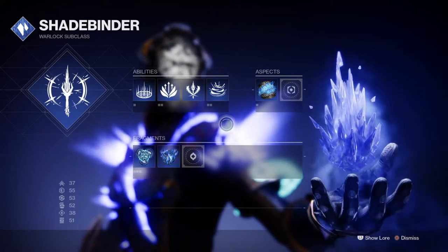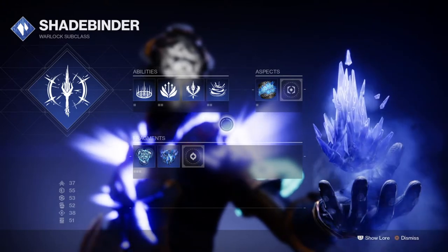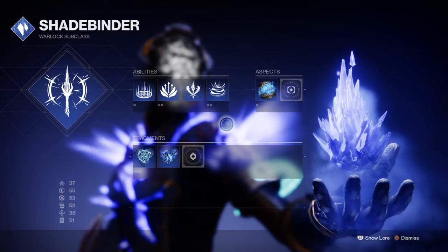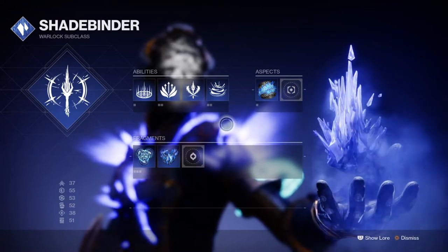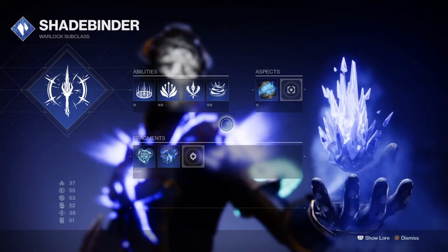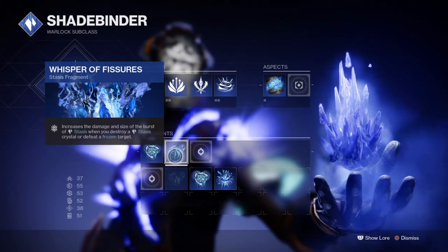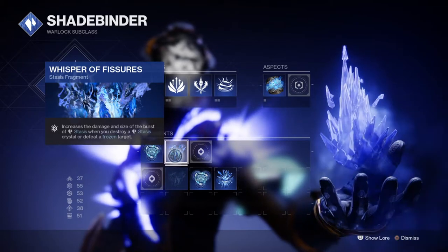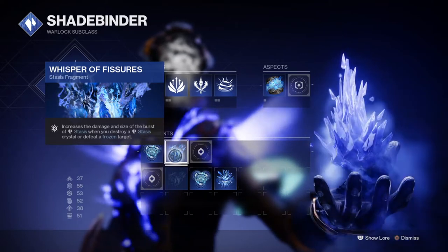I'm also using the Whisper of Refraction fragment as well, but please note I believe this is commonly bugged and not allowing us to gain ability energy at the moment — which would borderline make the build even more disgustingly powerful. This doesn't stop the build from being useful though. You don't even have to use the fragment, but it may be wise to pick another fragment until it's fixed. For your grenades, the choice is down to you, but I'll be choosing the Duskfield grenades as they are the best choice for the large radius effect and the ability to pull others in, which is perfect for creating a Stasis chain reaction.